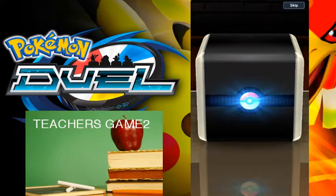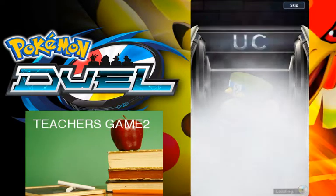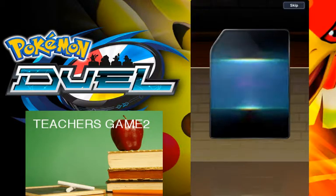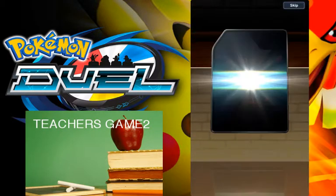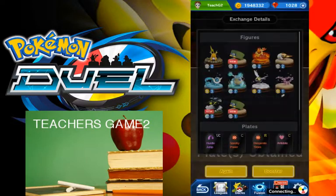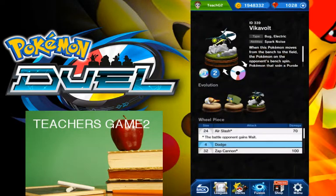Like I said, I wanted the other one — Tapu Koko — but you know, take what you can get. Plates: Hurdle Jump, Spooky Power, Desperate Times, and Antidote. Three EXs out of that pull — not bad. One is viable, the Vikavolt, so we might try him out, but kind of disappointed.